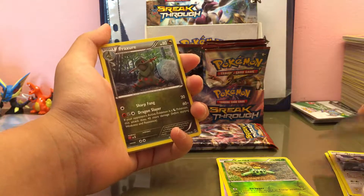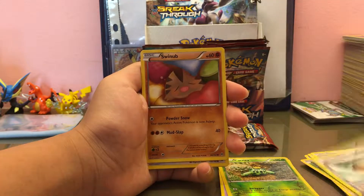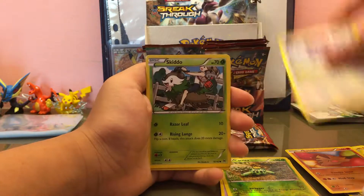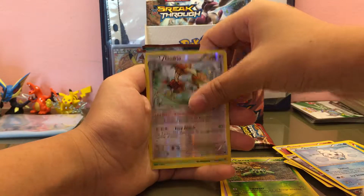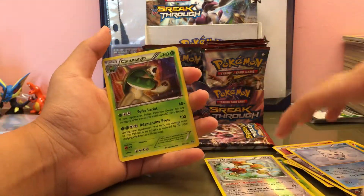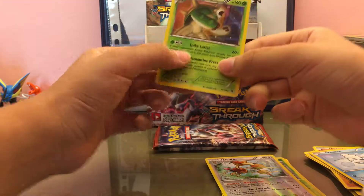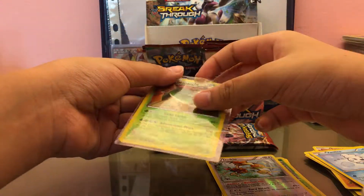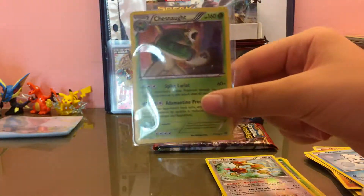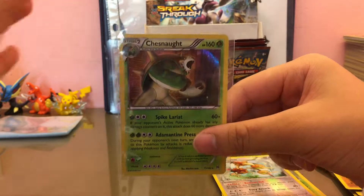From the second pack we got Magneton, Float Stone, Snubbull, Noibat, Skiddo, Zora, Vanilluxe, reverse Dodrio, and a holo Chesnaught. If you guys didn't know, this was the pre-release promo card — the holo one.